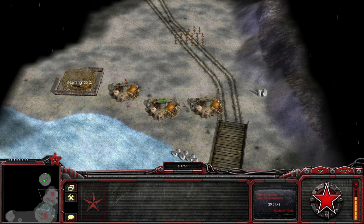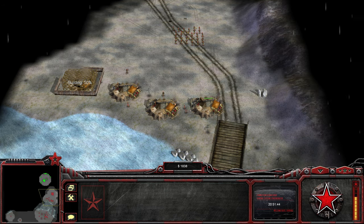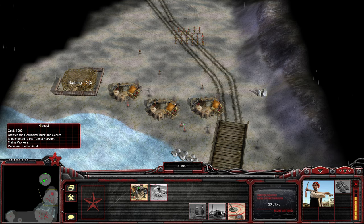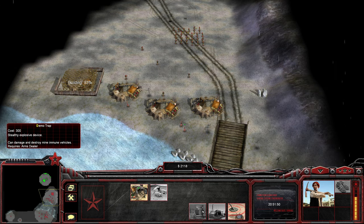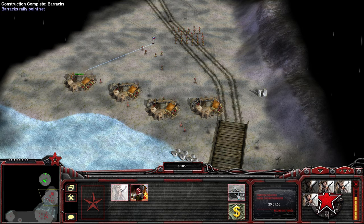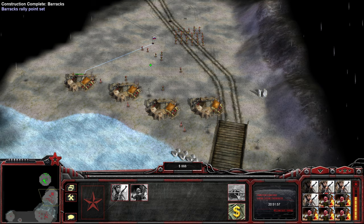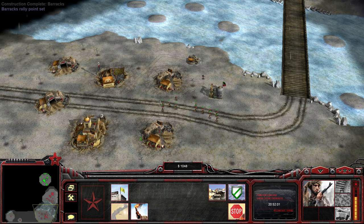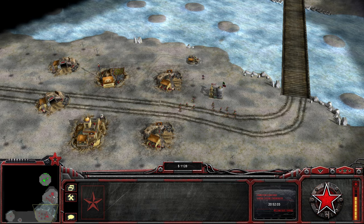There we go. Bit low on money now, but it's fine. What can you do here from a hideout? We can't build that because we actually need to be the GLA for that — yeah, that's fair. More guys here, and we did have a number of guys here that can join us, so let's do just that.